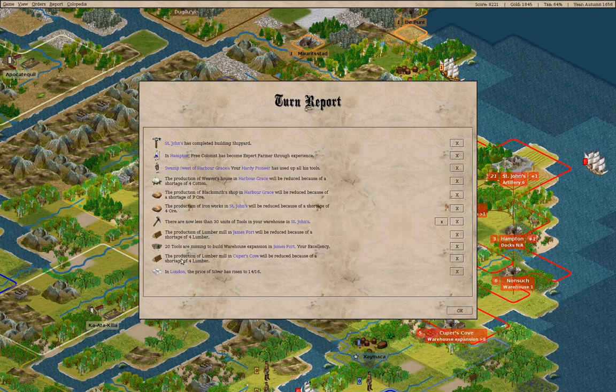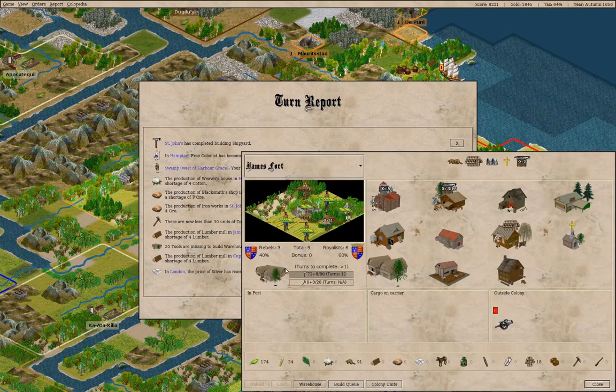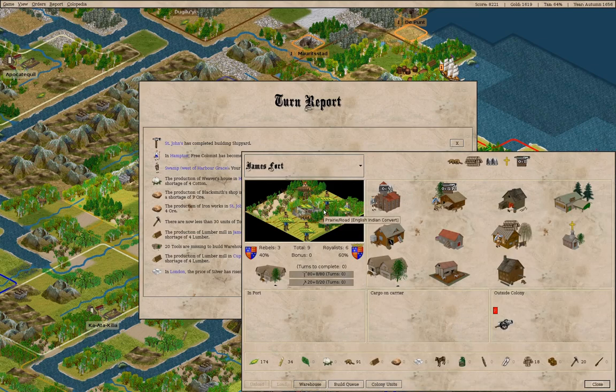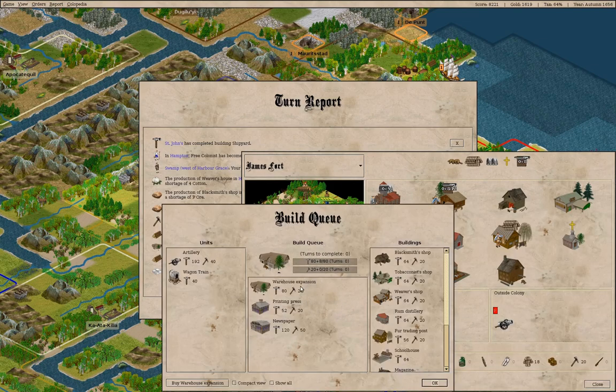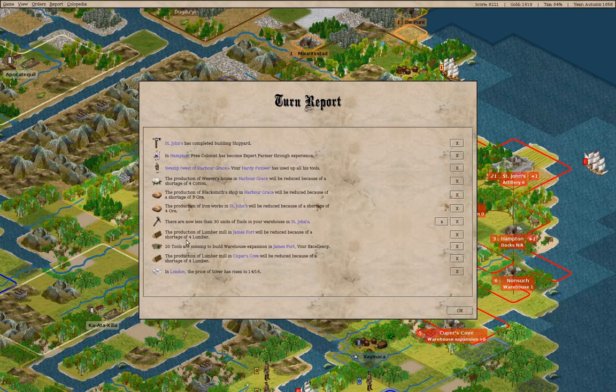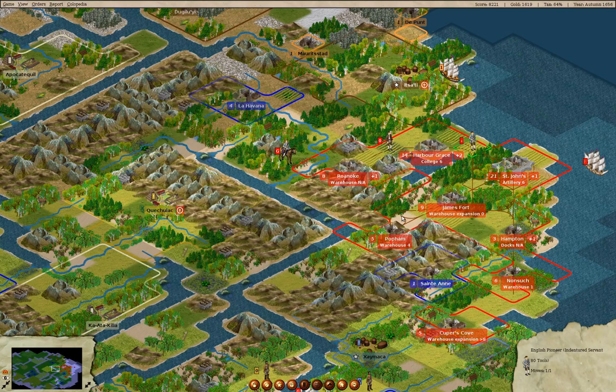We're still building things there. We can buy the warehouse expansion. What are we going to build after that? A printing press. So far, so good.